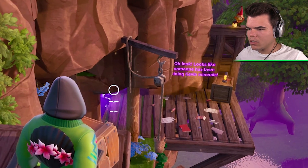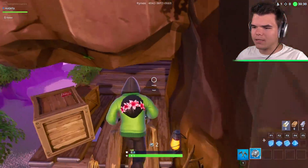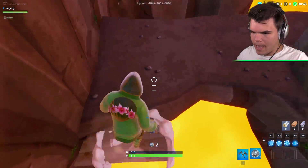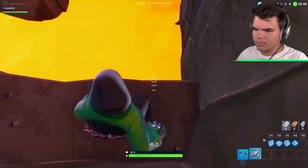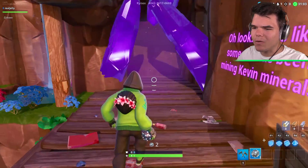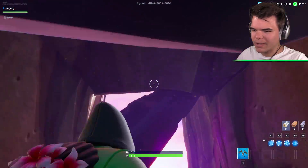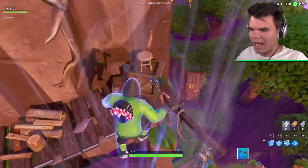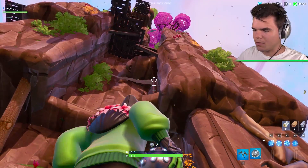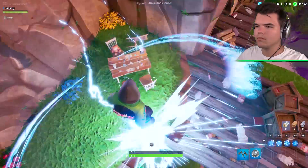Looks like someone's been mining Kevin minerals. I'm going to keep going up. I did it! I'm guessing we don't jump in the lava — we just jump to there. Easy! That was a good one. Not Kevin the cube minerals — what? This is crazy! They actually have a full working mine in here. We've got more impulses, boys! We're doing so well. I think we jump to the flag — that would make the most sense. To the flag we go!